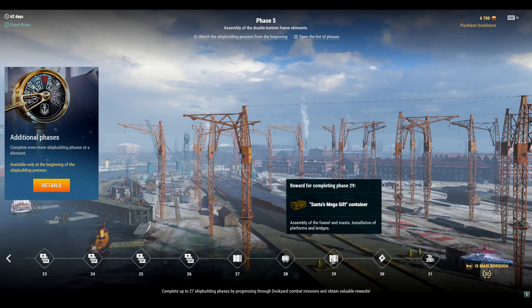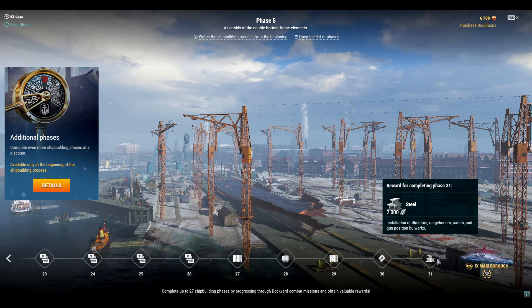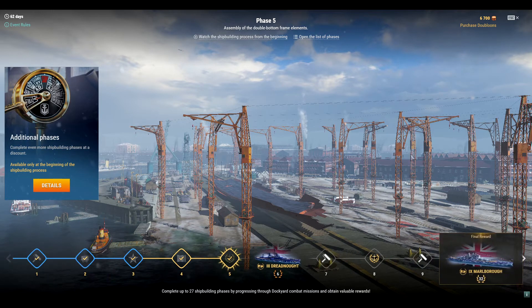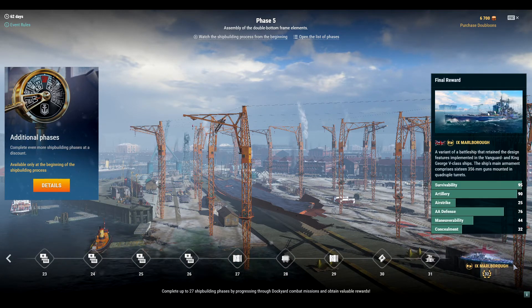You get 10,000 coal, a Santa's Mega Gift container, 4,000 research points — which for those of you into the Research Bureau, that's a big deal — and 2,000 steel. Steel is a huge deal. If they were selling crates with a chance of getting 2,000 steel each for 5,000 doubloons, people would buy it. So for 5,500 doubloons you get the coal, container, research points, steel, and a tier 9 premium ship. The 2,000 steel is also an upgrade from the 1,000 steel they normally give.